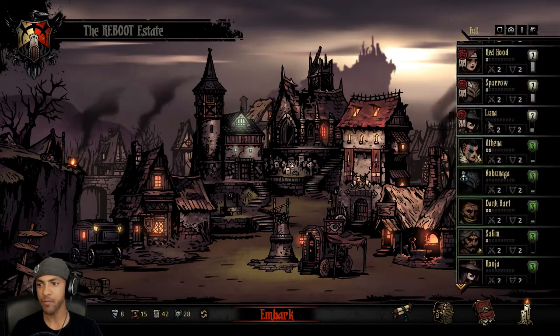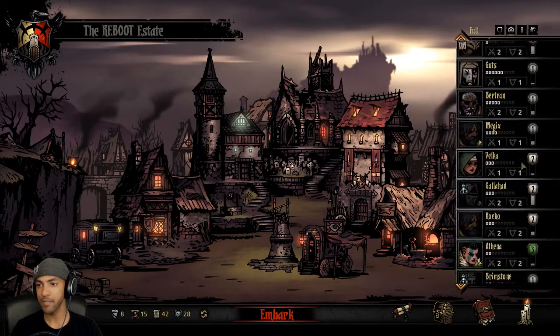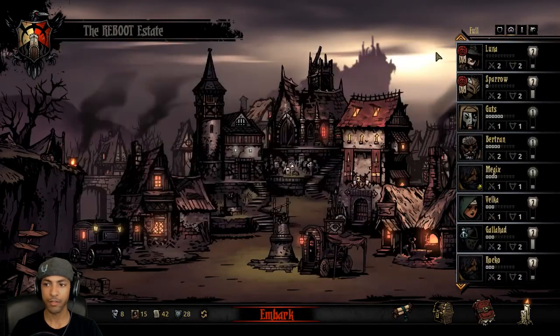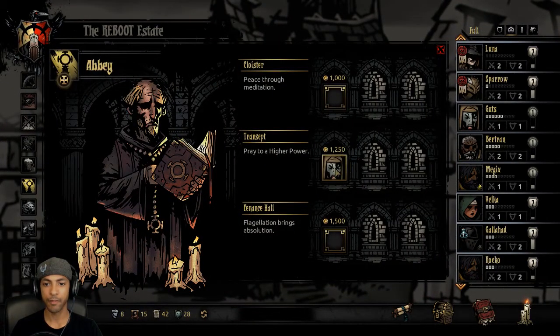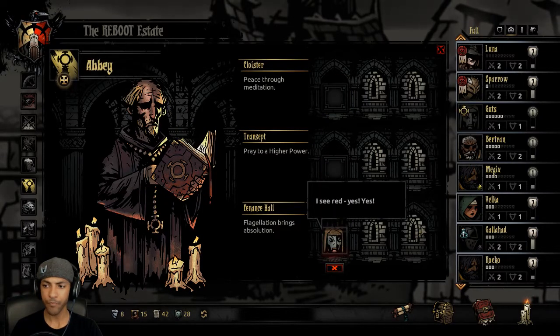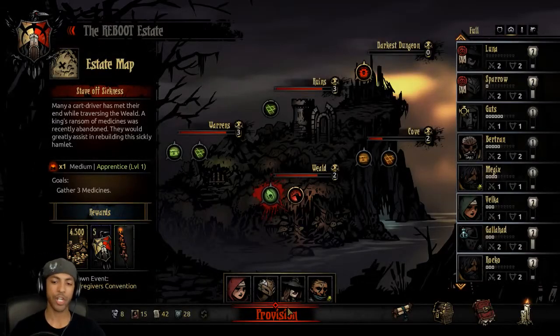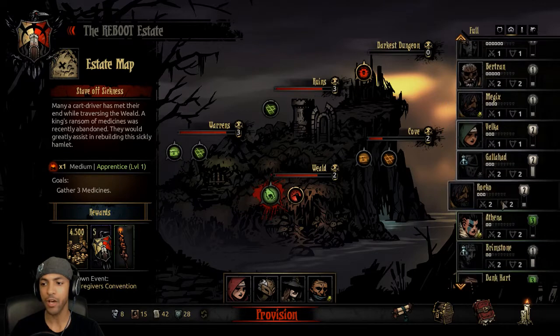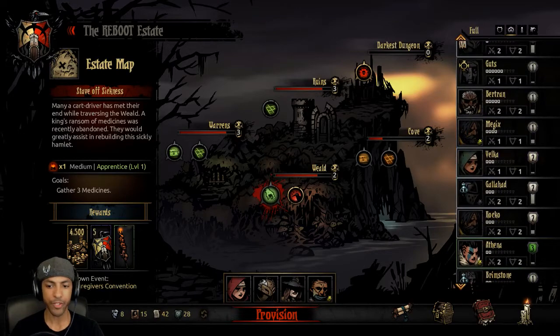Sounds like a plan. Is there anybody we could put in stress relief? Sort by stress. Guts — we could put him in stress relief. Sounds like a plan. We'll do Penance Hall because I think that one has the lowest chance of them going on a spiritual journey or whatever and being out of commission for an extra week. I do intend on taking Guts out in the next couple runs for sure.